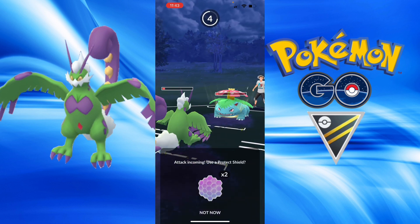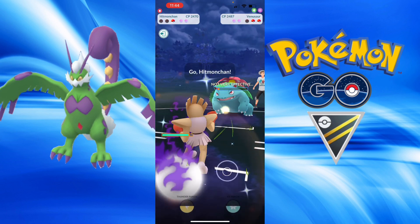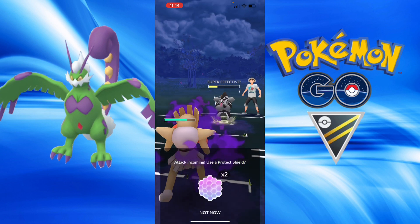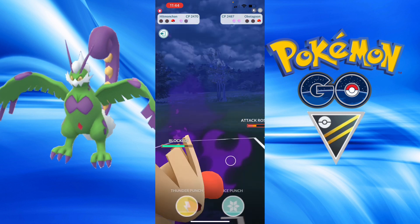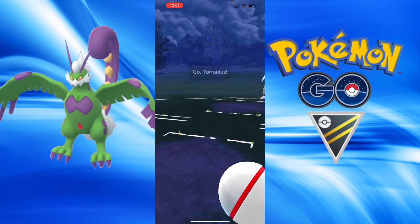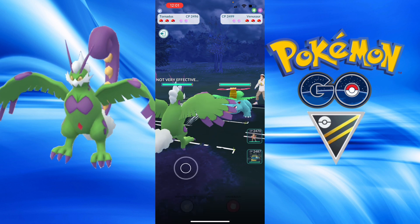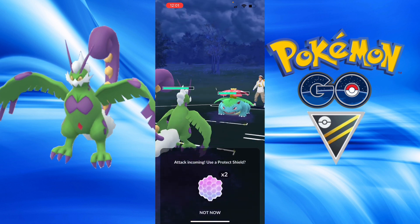I had them throw one last move — a bit less energy — Counter, which is going to be too much. I can swap into Tornadus to get some extra Gusts in, no need to shield. In the even-shield scenario of two apiece, there was no more chance for them to win. We got another Venusaur — getting some good matchmaking, easy leads for me.